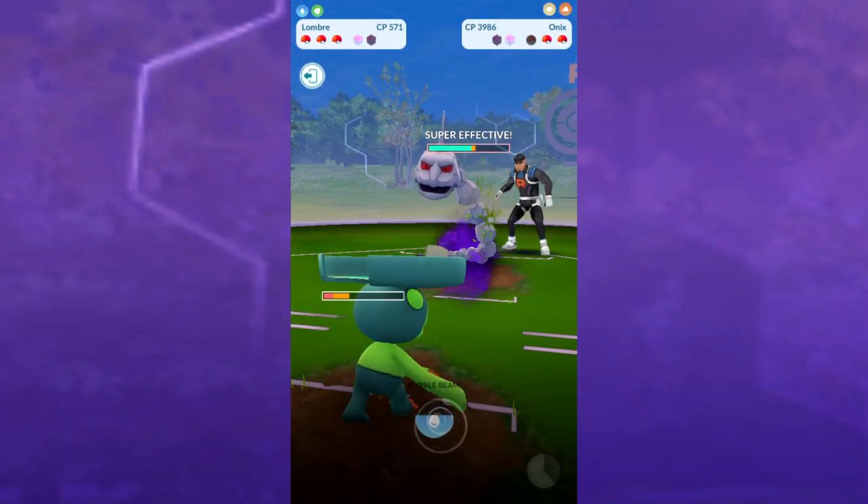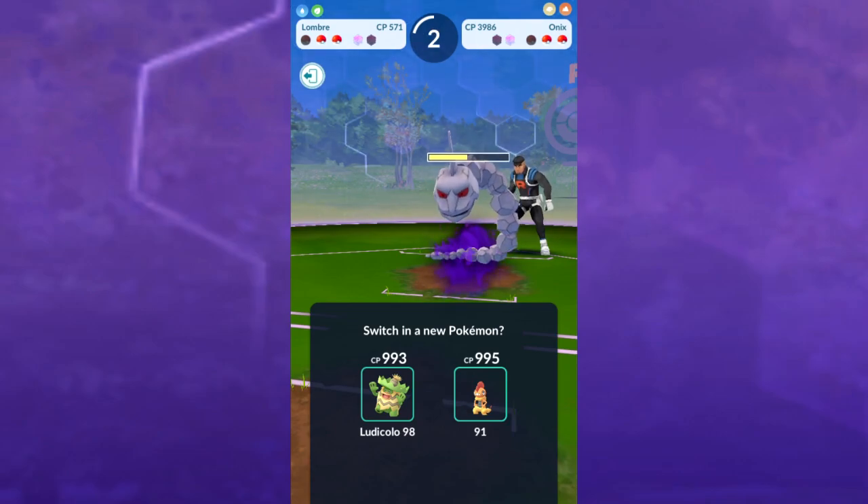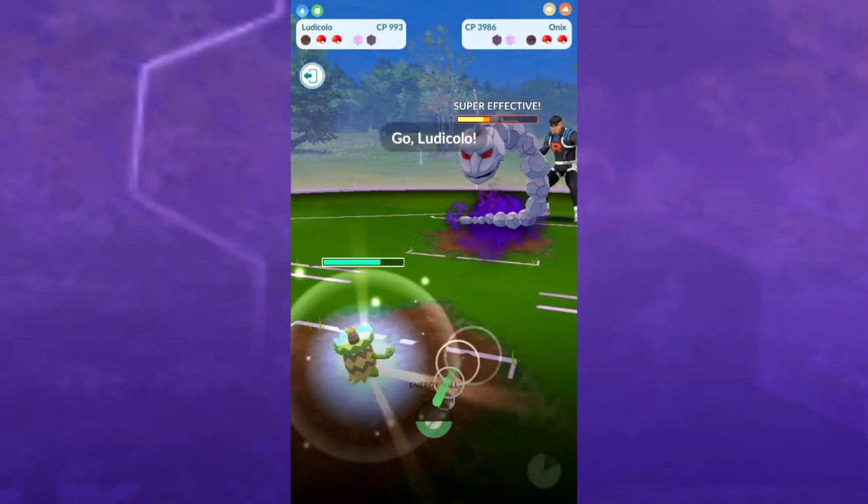We're not gonna be able to switch out right there because our switch was on cooldown — that's okay. We'll let the clock go down pretty low here. I don't think we're gonna get that cooldown off on the switch, but we got close to it, so let's go ahead and throw in Ludicolo.